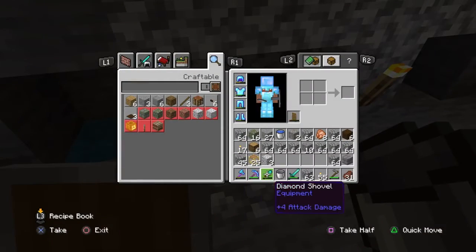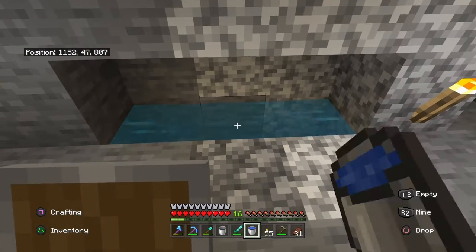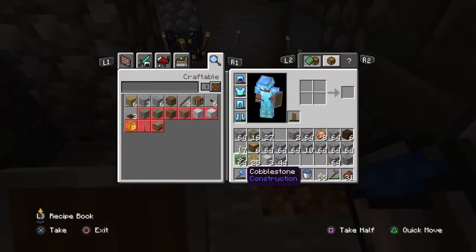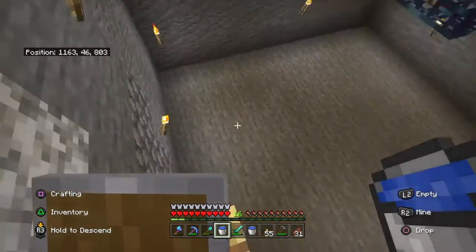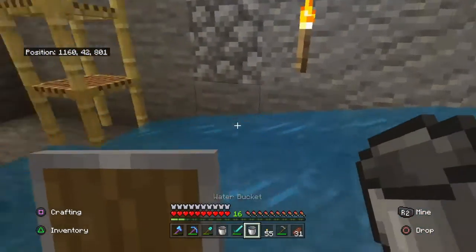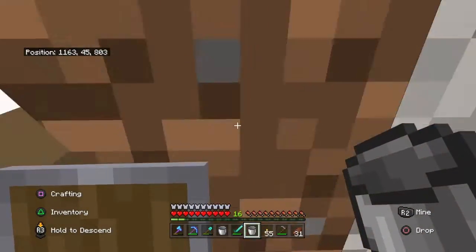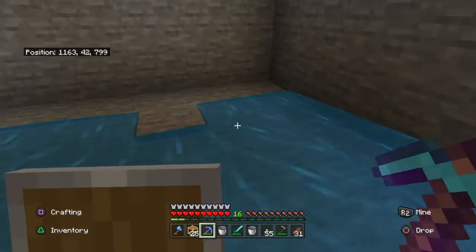This is important because it would be very time consuming to run to the surface with just two buckets. By doing this, I'm able to go down and place water on each one of the blocks — there are nine blocks across the back that we've got to do. So we're going to go ahead and place the first two and then do that all the way across. Alright, we've got that done.